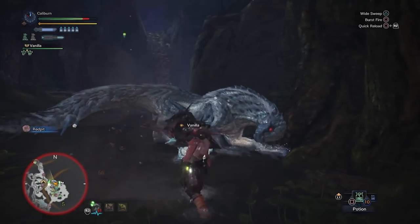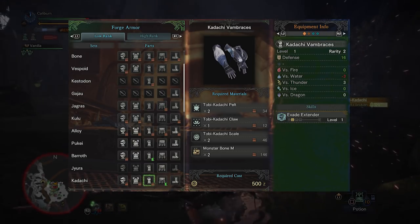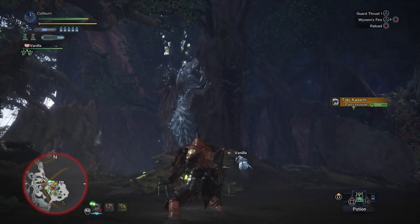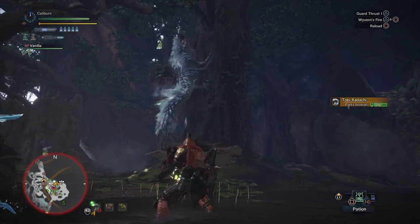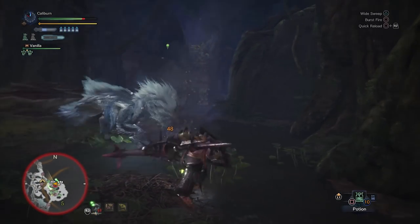Then you'll have to hunt Jyuratodus followed by Tobi-Kadachi. The Kadachi Helm gives the skill Constitution, which reduces your stamina drain while dodging and guarding. The Kadachi gloves grant Evade Extender, which is great for gunlance as it allows you to close distances to monsters and reposition more quickly. It's a great skill, especially when combined with Constitution for reduced stamina consumption while dodging. It's your call whether you prefer Guard or Constitution on the head slot, but Constitution is the better pick.